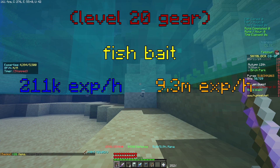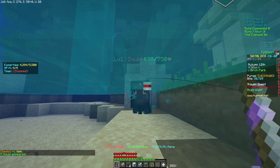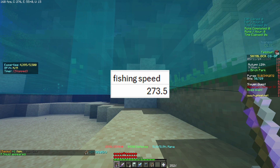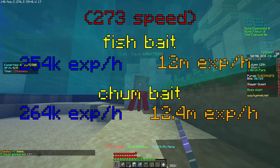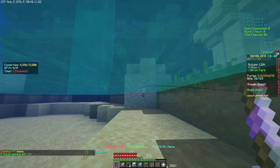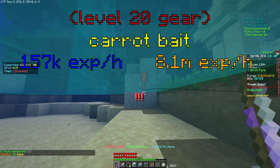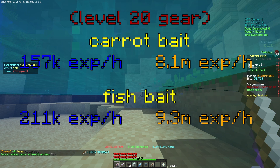Between level 20 and 24, the best bait is still Fishbait, but at this point you might be able to get at least 273 fishing speed, which is where the Glowy Chum Bait becomes actually better than Fishbait. This is true for every type of fishing like Jerry Island and Spooky. Sometimes I see people use Carrot Bait for money, but don't do it because it actually gives less than Fishbait.